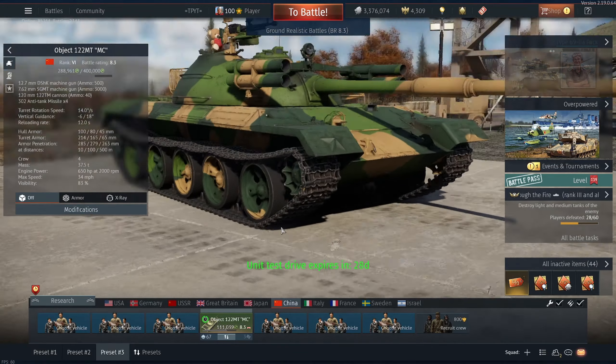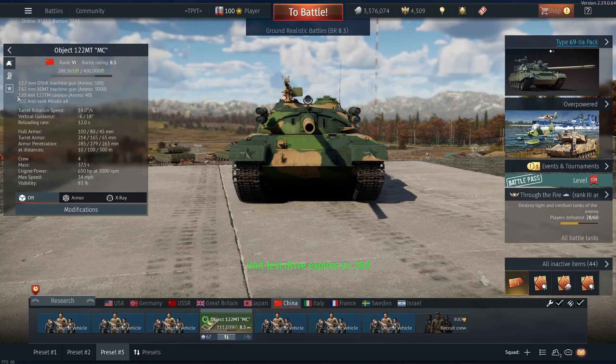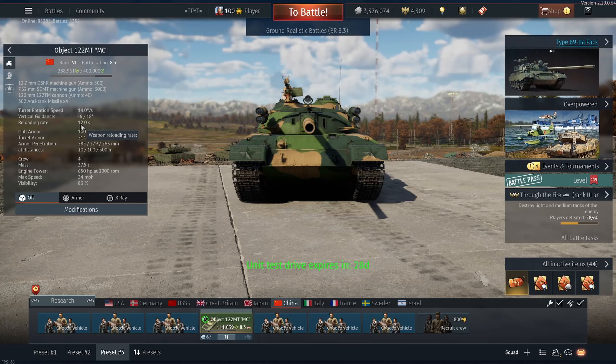A short description: it's basically a long T-62 with similar armor and a 120mm cannon that does about the same sort of damage as the T-62. It's not great — the round kind of sucks and the reload really sucks, which is what lets this tank down. The 12-second expert crew reload is what stops this tank from being great. A slightly shorter reload and I'd like this thing a lot more.